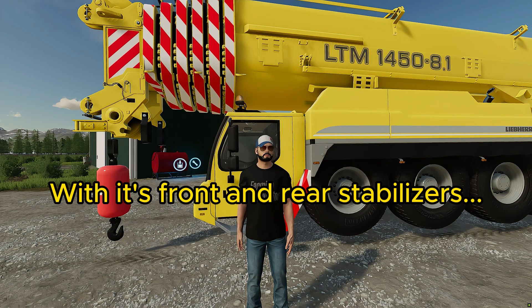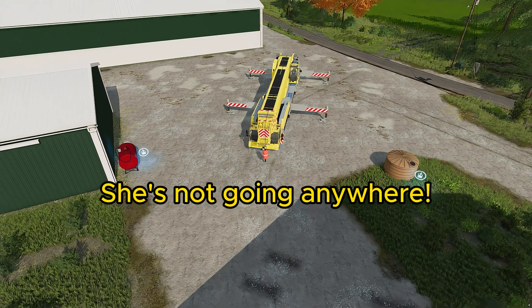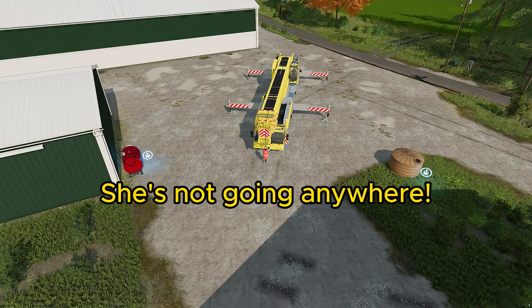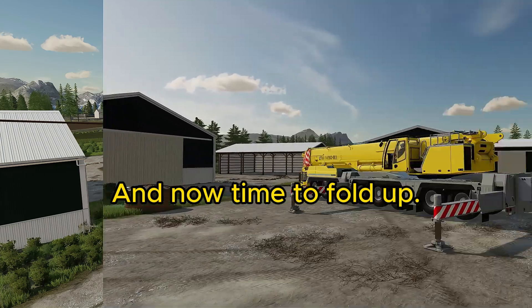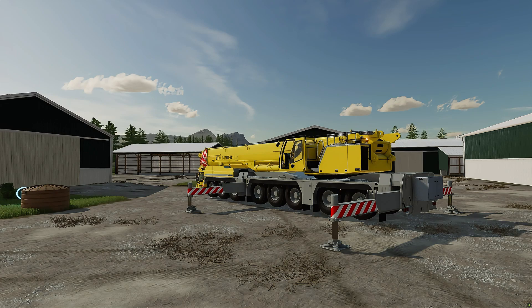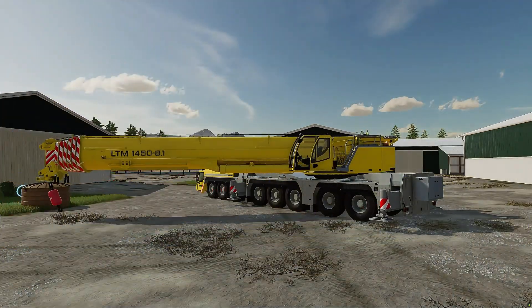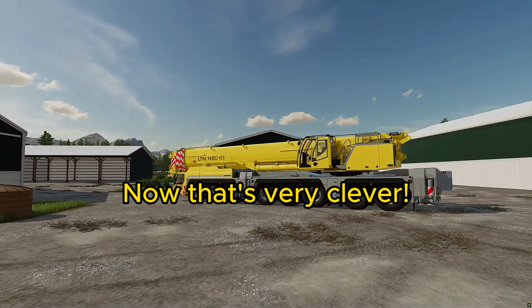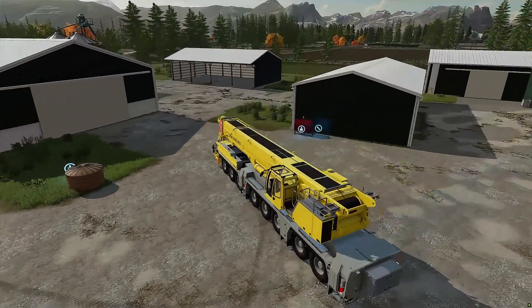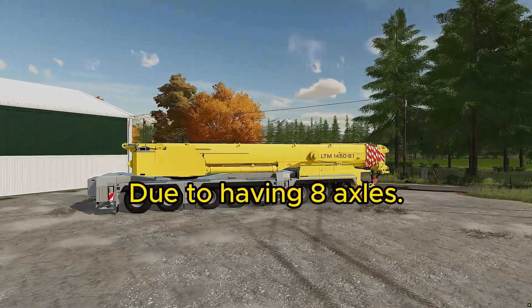With its front and rear stabilizers, she's not going anywhere. And now time to fold up — now that's very clever. The LTM 1450 can get in and out of tight spaces due to having eight axles.